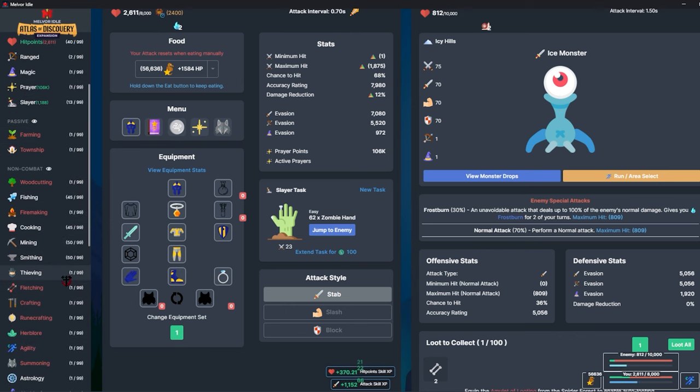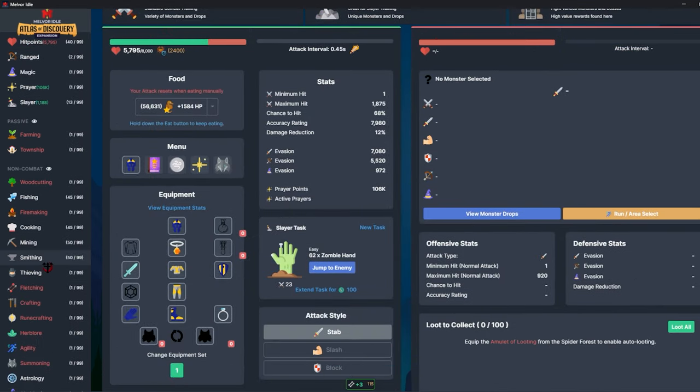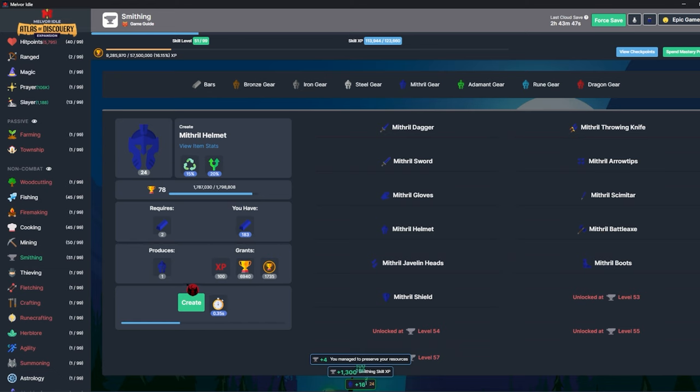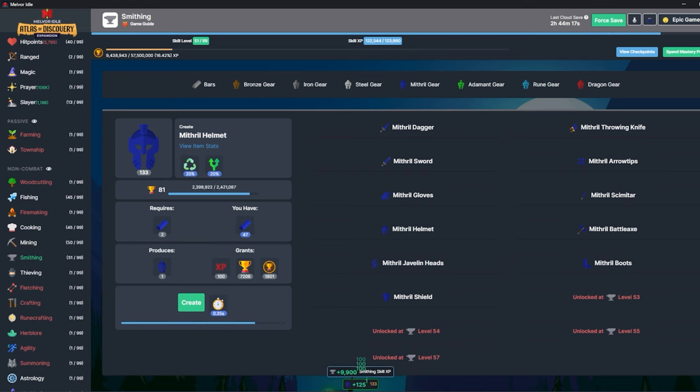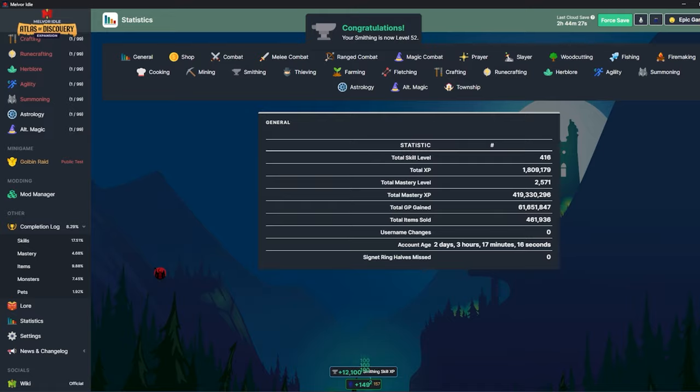This is going to be pretty boring so I'm not going to narrate all of it. I'm probably going to move on from this once I hit level 57. When I'm about to get off I'll start working on leaping trout a little bit and get that going overnight with the gold tip equipped, just in case the signet ring drops. I can check here whether I've missed any signet ring halves — signet ring half missed: none yet.